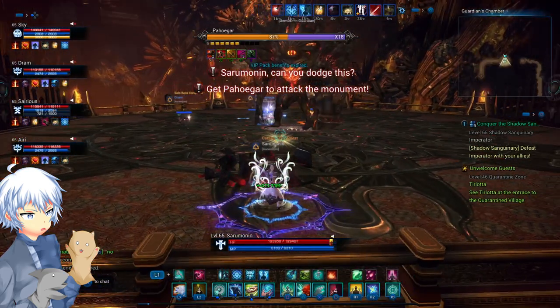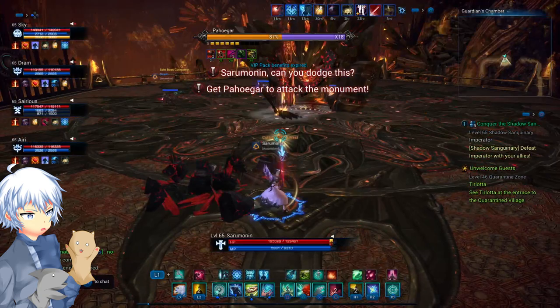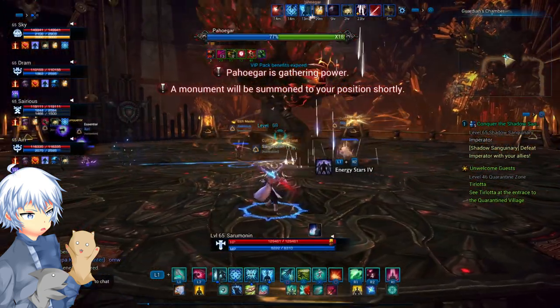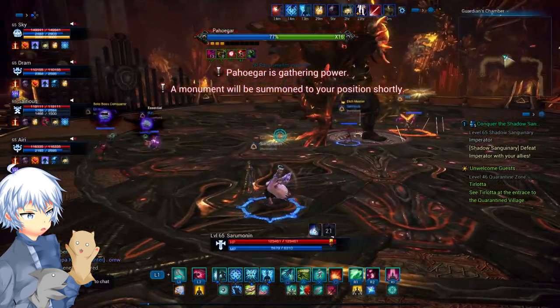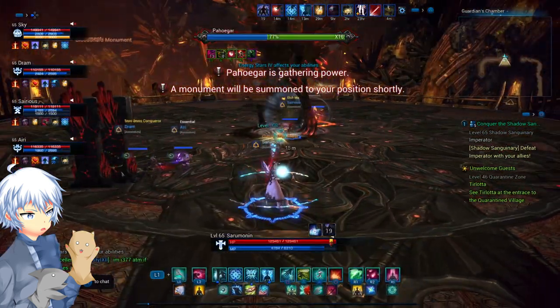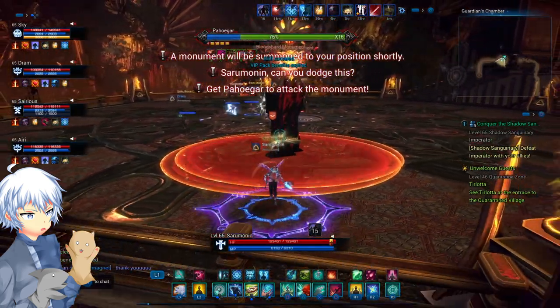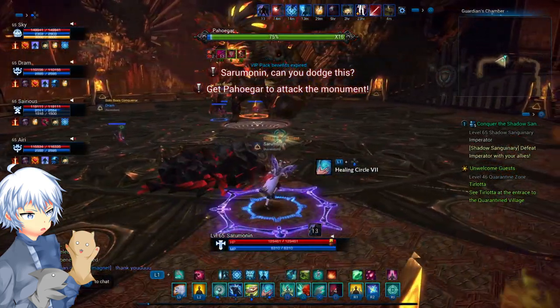Getting hit can hurt quite a bit, so try not to. As a healer, you'll notice I'm casting resurrection, which will manipulate him into targeting me — the healer — instead of someone else. Only do this if your player is fine and does not need immediate healing. This is useful if you need a laser on you so you can easily break the pillars.